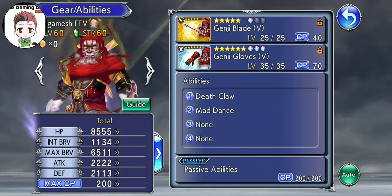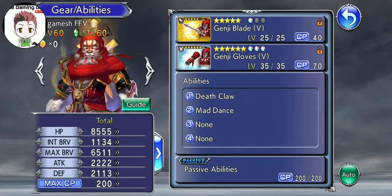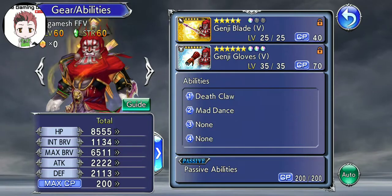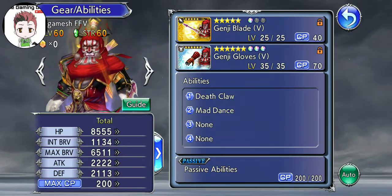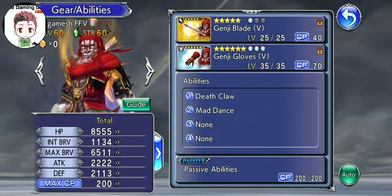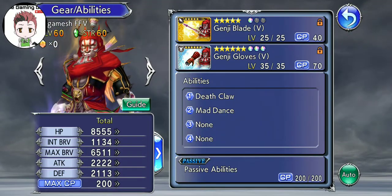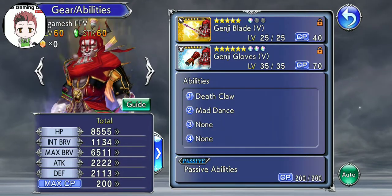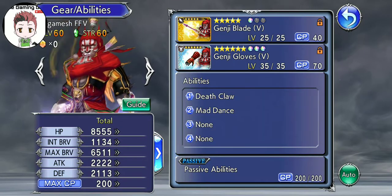Mad Dance and Ultimate Dance gain higher Brave Damage potencies and do Overflow as well, while granting one stack of Hero of the Big Bridge. His Kotetsu, which is his Brave Attack, will inflict a Melee Imperil for one turn, and his HP Attack will inflict a Speed Down for three turns, which is really nice.